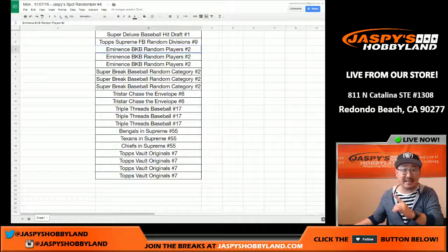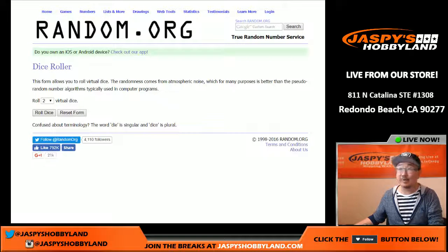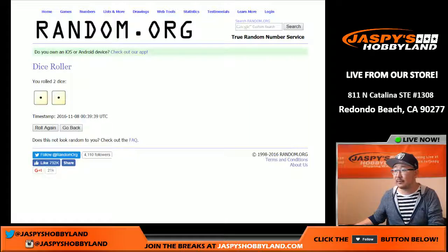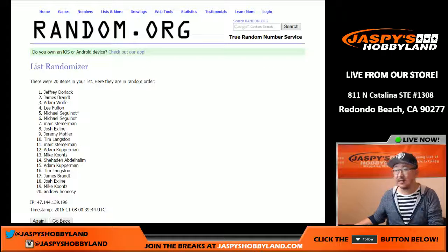Let's randomize. As it says in the product description, we don't randomize the spots — we just randomize your names. Good luck, everybody. Snake eyes — just one and a one, snake eyes. So just twice. That's easy.